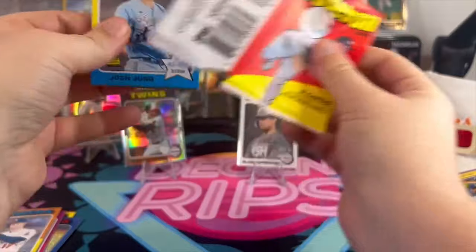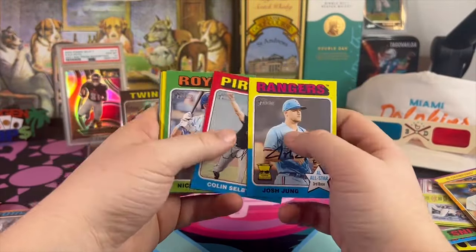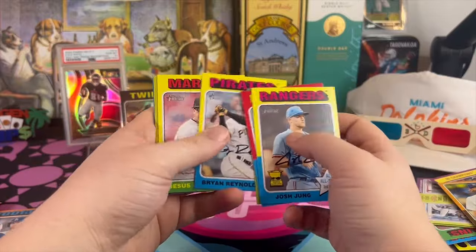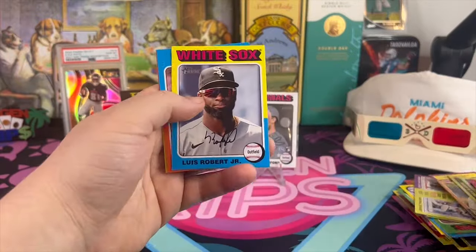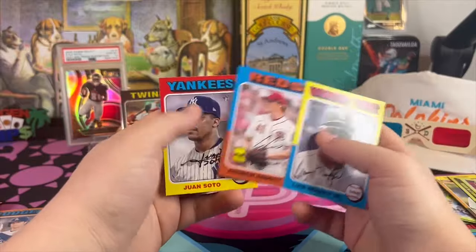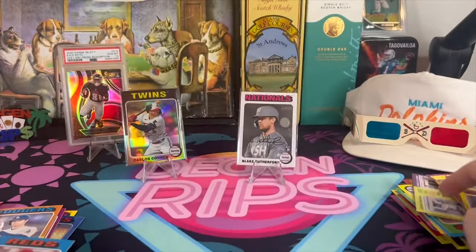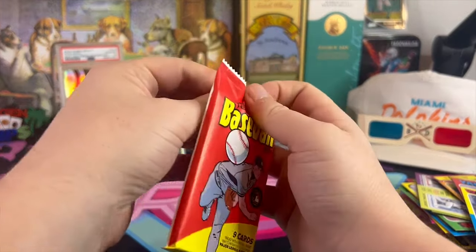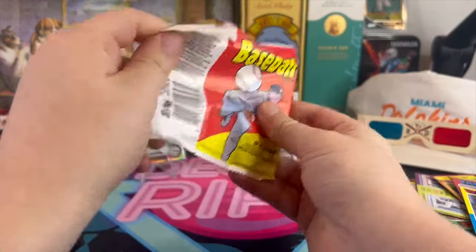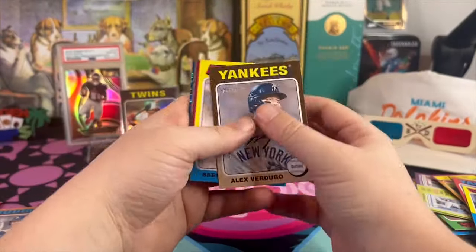Let's keep it moving. Josh Young, Lofton, Jesus Lazaro, Luis Robert, and Juan Soto of the Yankees — playing at an MVP level. Is Juan Soto the Yankees? I mean, I don't like the Yankees, but it feels like baseball is better when the Yankees are competitive.